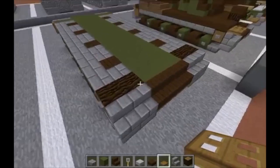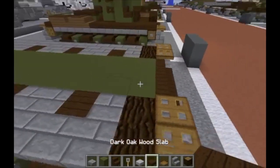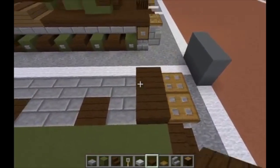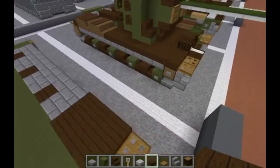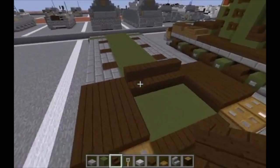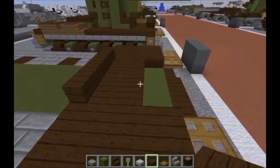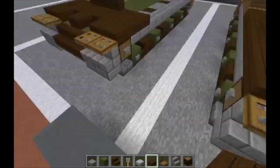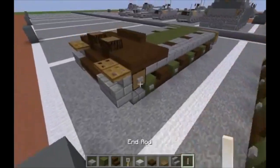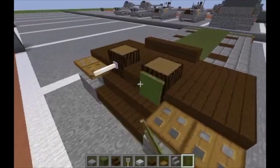Moving on to layer three, take wooden trap doors and start at the front — put two wooden trap doors on either side on top of the tracks to make the fenders. Then behind it go back three dark oak wood slabs, two wide on either side on top of the tracks. Take dark oak wood stairs and do a row of three upright dark oak wood stairs with the backs facing the back of the tank. Do a row of three dark oak wood slabs right in front of that and then one here. Then take spruce wood logs and put one in here and here. Grab an end rod and put one coming off the front of the log like that. Grab a green banner and put a green banner coming off the front of this one.